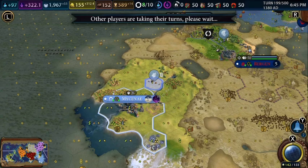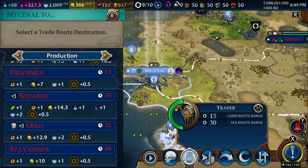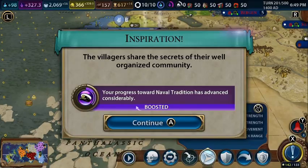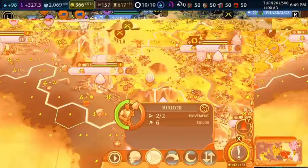Before skipping to the next turn, I want to take the scout and get him here. We're going to send this trader to Tarsus, which gives me 24 gold. This other scout will get that tribal village — not very useful but it's a nice boost.